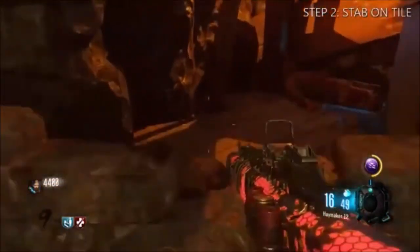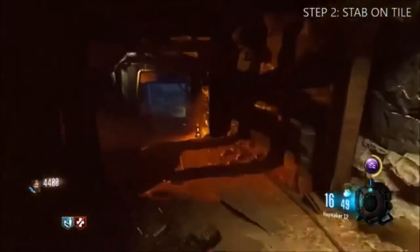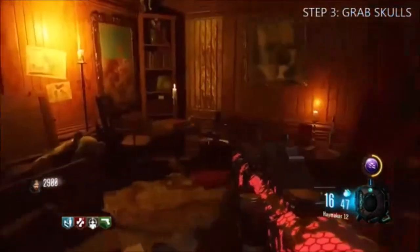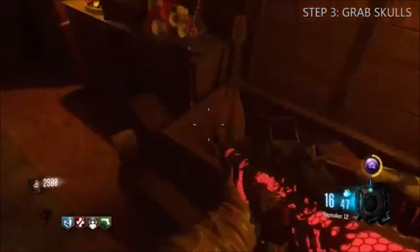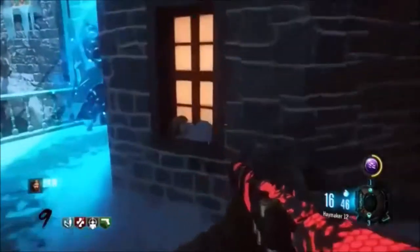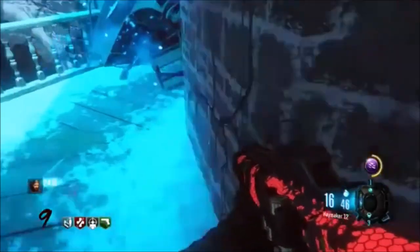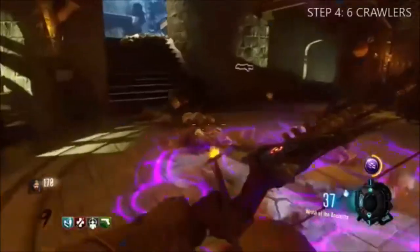One of them is right down this corridor — you just hold X or square, whatever console you are. The next one is in Samantha's room, this toy box. Another one is here by the castle, and the last one should be in Rocket Sight.